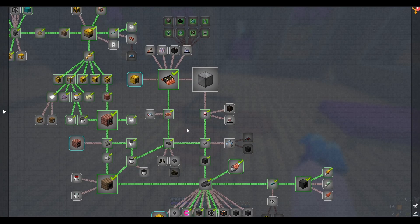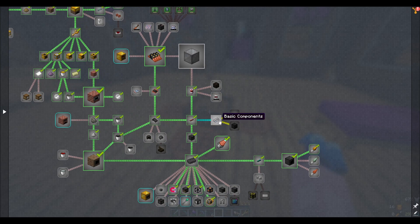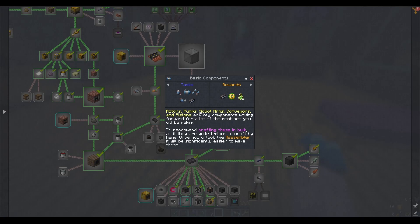It has been a little while later and I've been doing some progress. I went ahead and did all the micro-crafting of circuit components, and even made a stack of these analog circuits, which will allow us to finally build the basic machine hulls. Before that, I would like to go ahead and complete these basic components quests, consisting of the motor, pump, robot arm, piston, and conveyor.